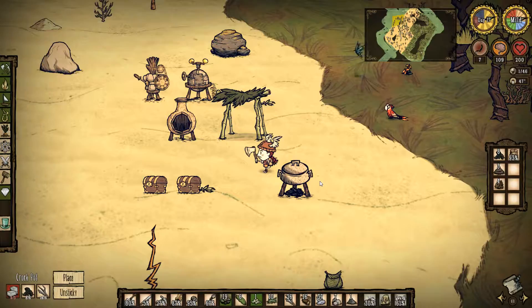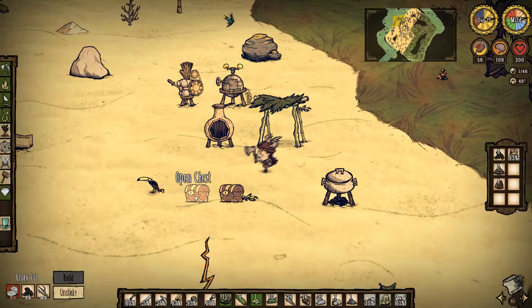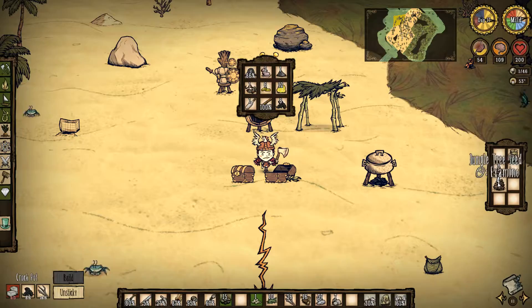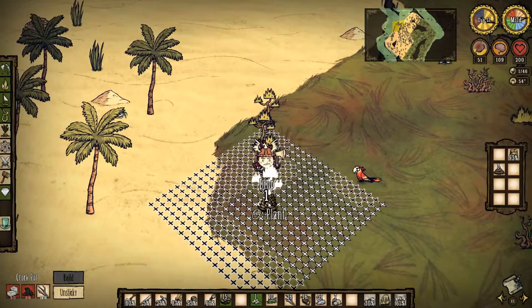All right, now we can start getting stuff to use for filler in the crock pot. Let's get here, put that away, put the ash away, the charcoal away — and we need to replace and restart our burn area. Let's check this trap before it goes to waste, and it almost is.